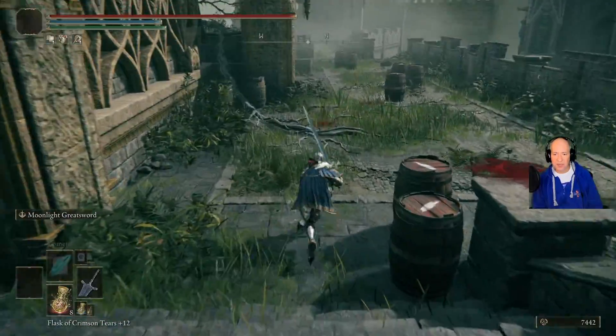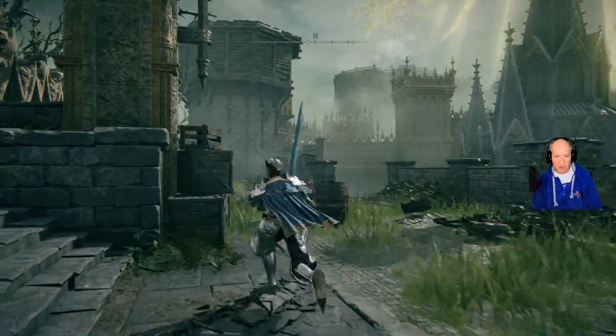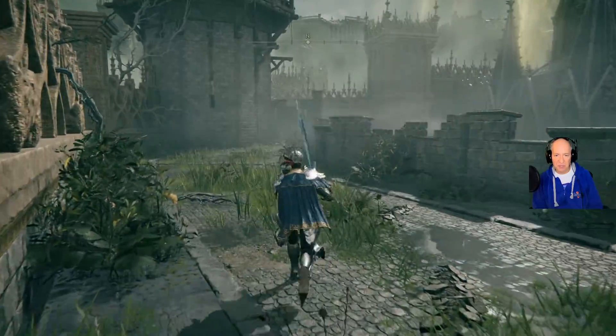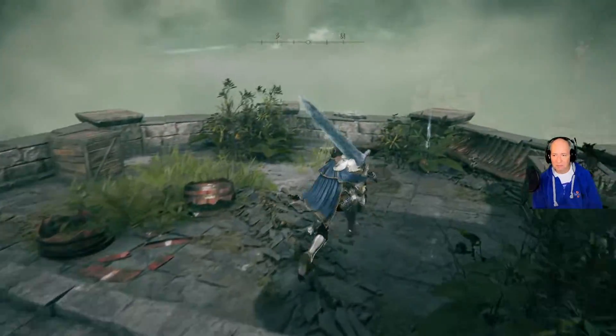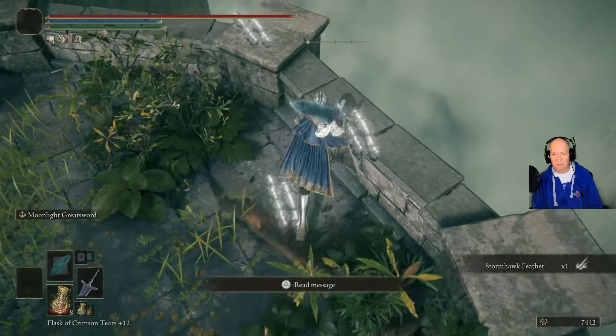So those are the three you need to watch out for. There is actually one more right around the corner at this tower. If you want to kill him, just come over here and shoot those barrels with the fire arrow — it'll blow them up. So anyway, get this done with the Storm Hawks.